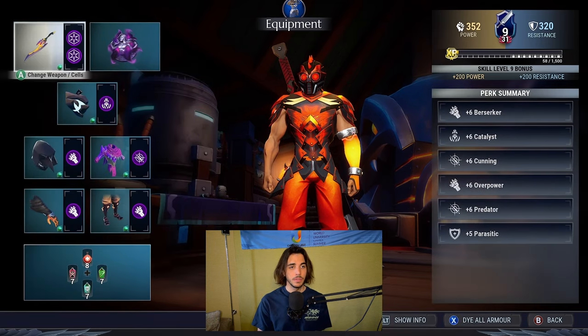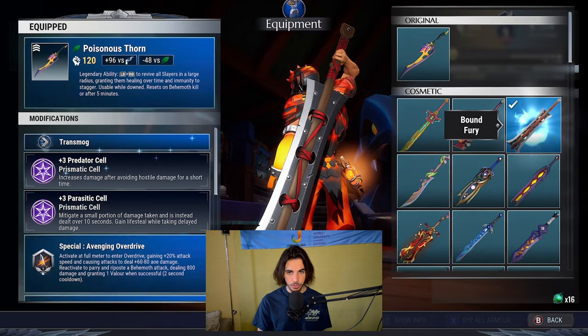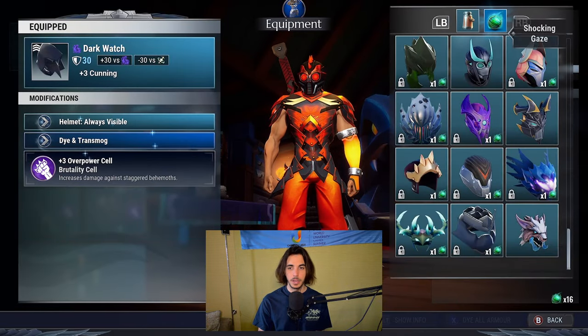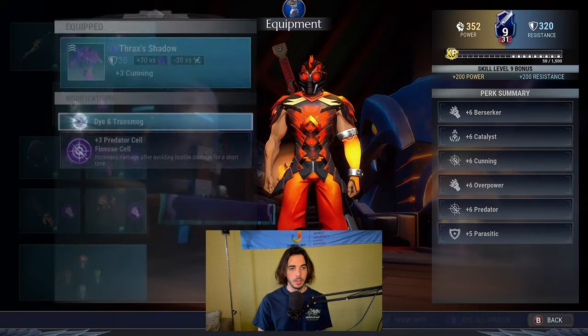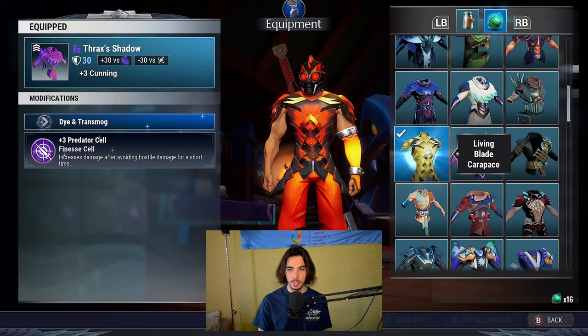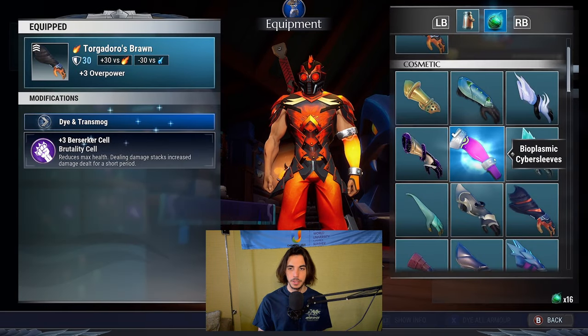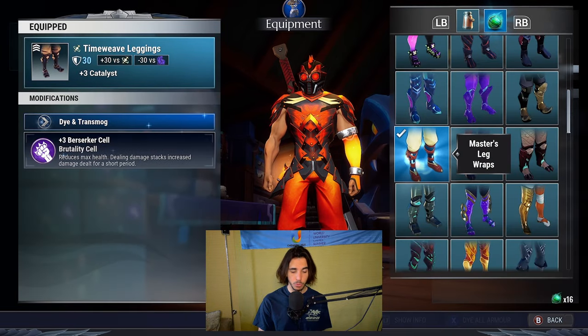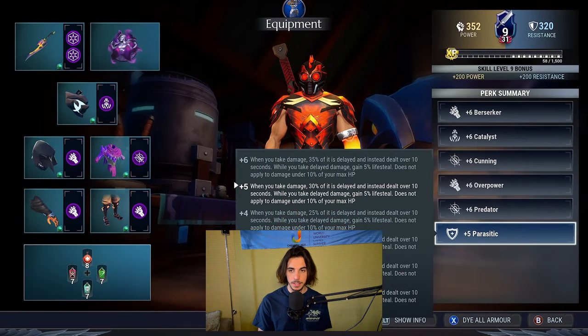Now for the fashion side of the build, for the weapon I went with the Bound Fury. The lantern is going to be the Molten Talisman. Helmet is going to be the Shocking Gaze. For the torso I went with the Living Blade Carapace. Gauntlets are going to be the Bioplasmic Cybersleeves, and legs are going to be the Master's Leg Wraps.